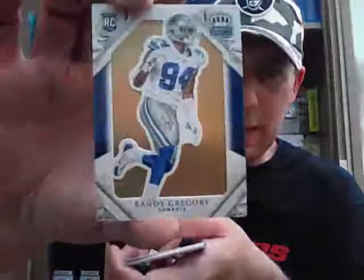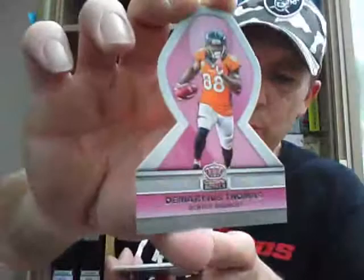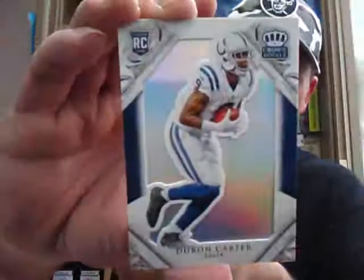Travis Kelsey again. We've got a Randy Gregory Rookie — this is a Gold Back Parallel, to 99, for the Cowboys. The Cowboys getting some nice parallels. Demarius Thomas Ribbon card for the Broncos. And Devontae Parker for the Dolphins — a Rookie Royalty jersey, to 499, for the Dolphins. And Deron Carter Rookie for the Colts, unnumbered version.